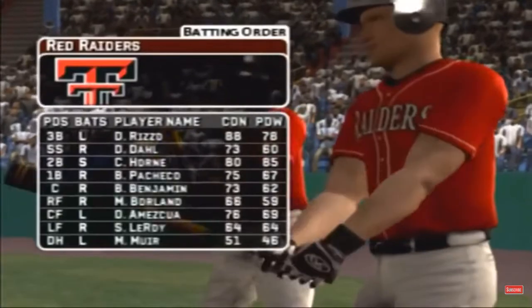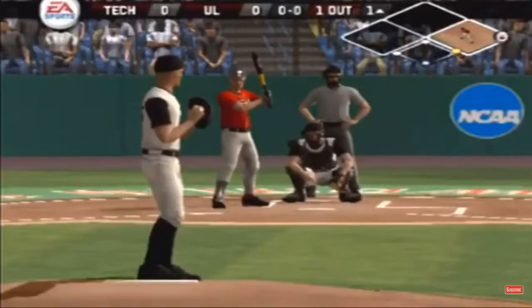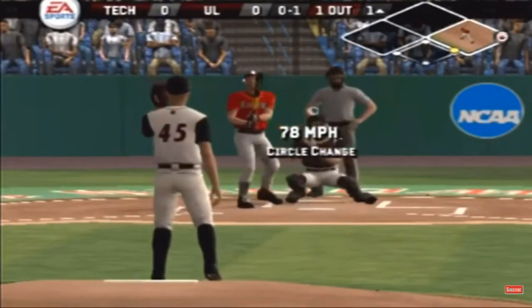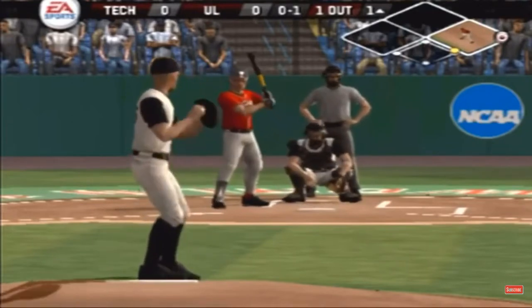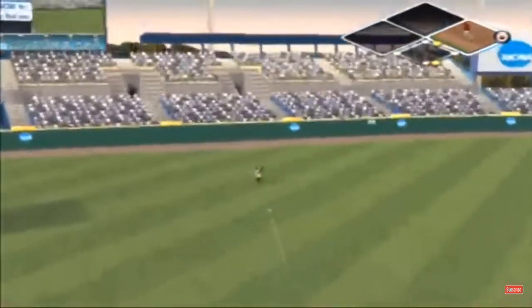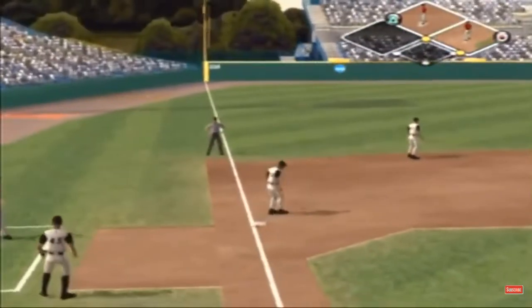Number 24 is the center fielder; he'll be batting seventh in the lineup. There's a strike on a changeup — no balls and one strike. A ground ball headed for the hole, right through the hole. He's on with a single.